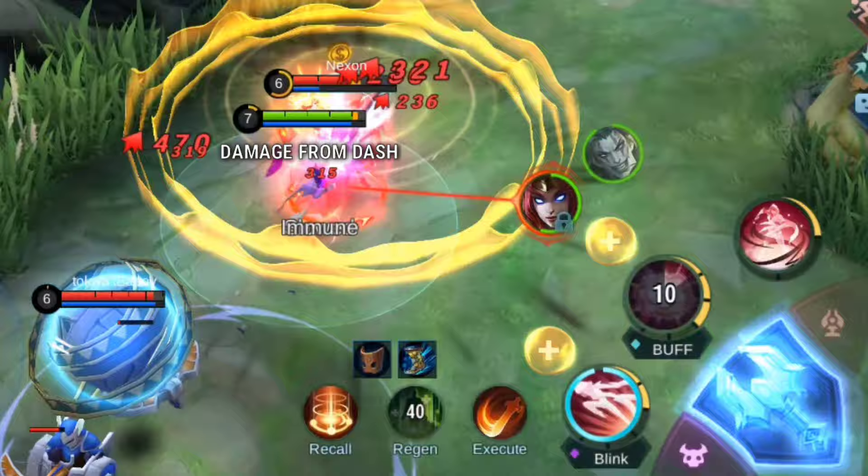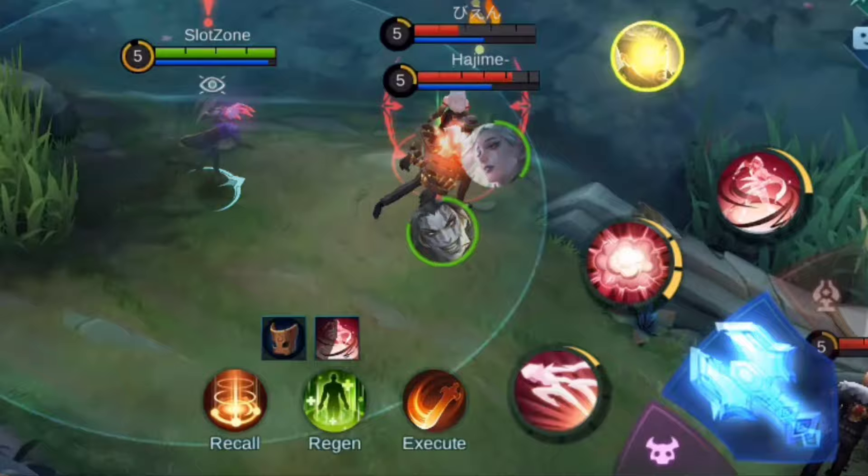Now let's talk about her skill set. Natalia's first skill lets her dash twice, but you need to hit an enemy — even a minion — once to be able to dash again.